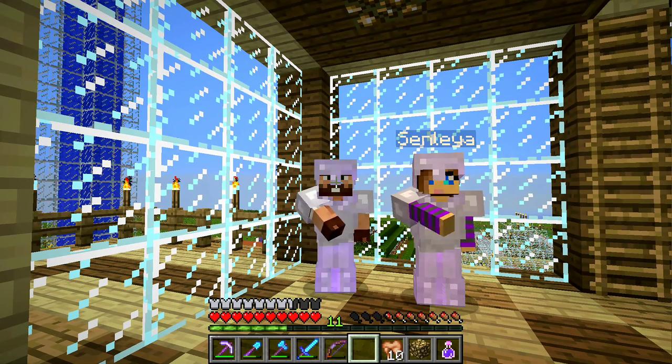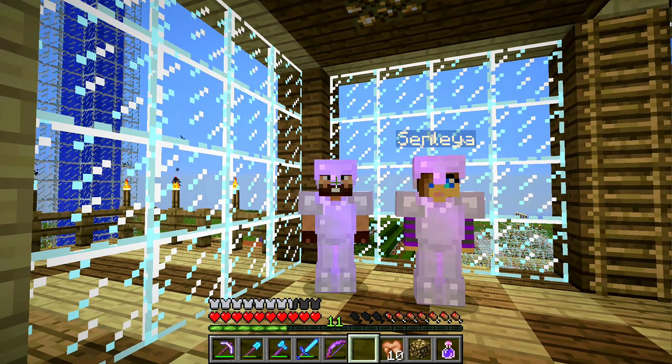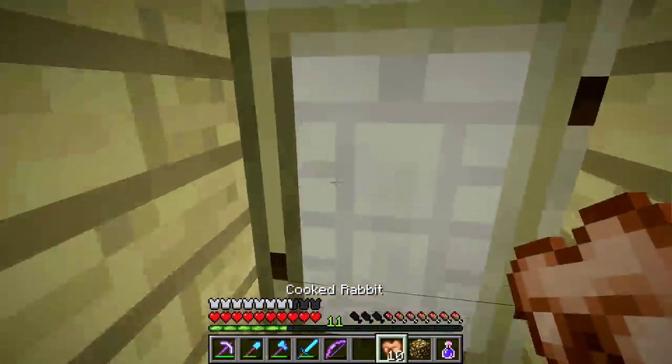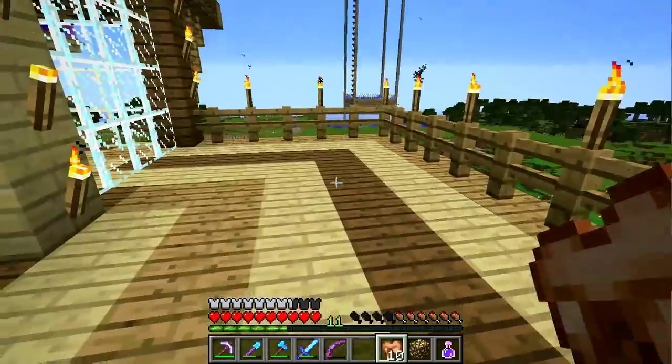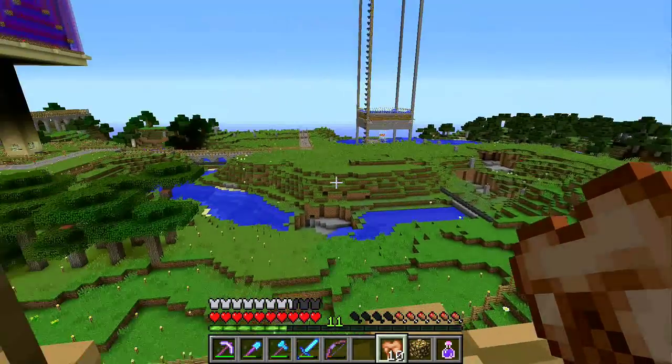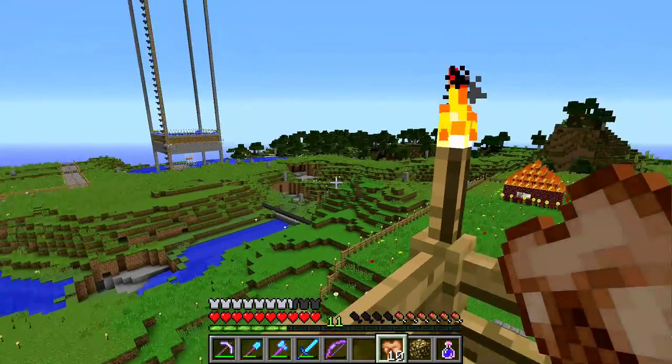Hey folks, it's Frithgar here. We did a bit more work and then came back because there's a whole load of things we need to get. First of all, let's have some breakfast out on the balcony. Today I'm going to go out this side and take a look over the nature reserve side.